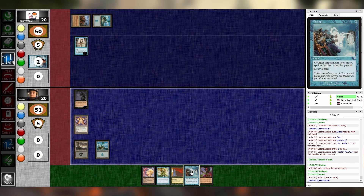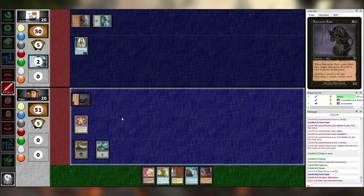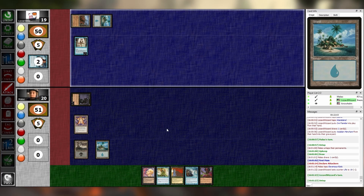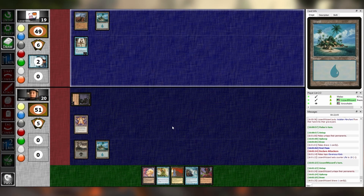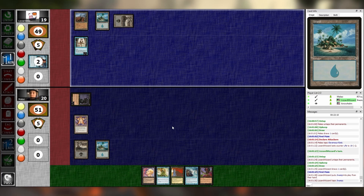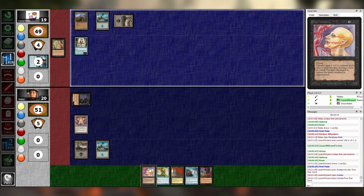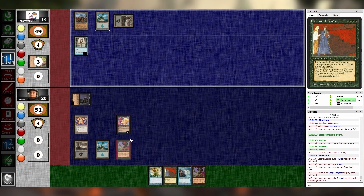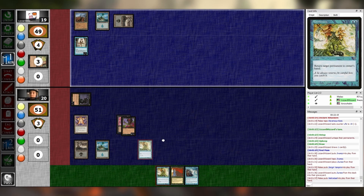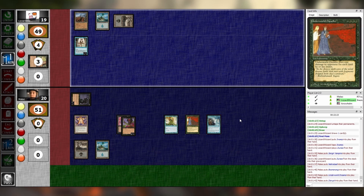I will just swing. I'll take one. Untap, upkeep, draw, main one. Play a Swamp, tap one — Duress. I have Sengir Vampire and Necrotol, which you can't hit. Boomerang. Underworld Dreams. Disrupt. Get rid of that Underworld Dreams.